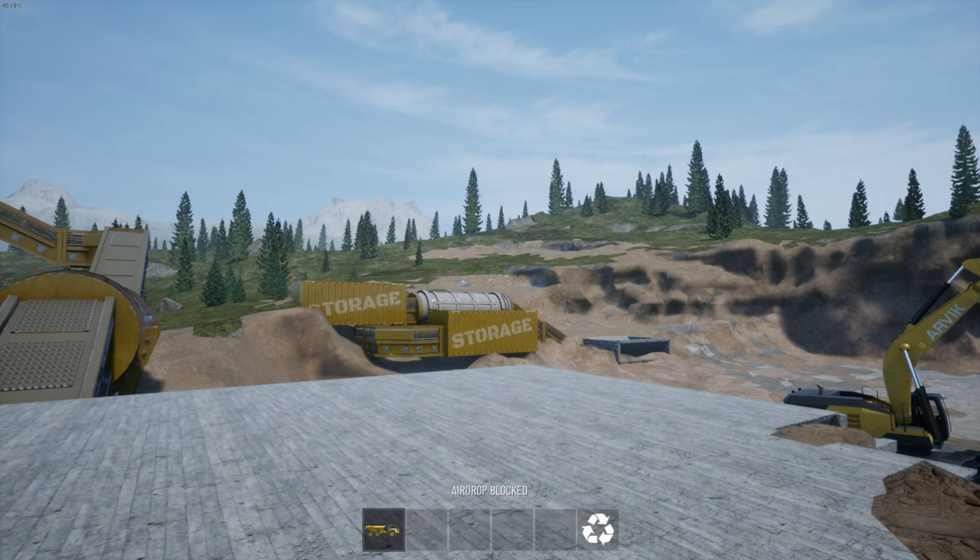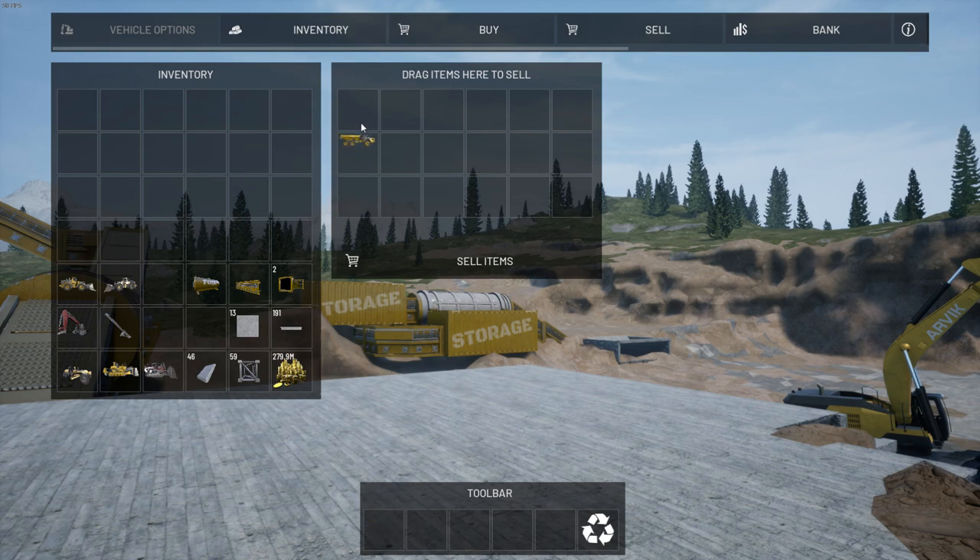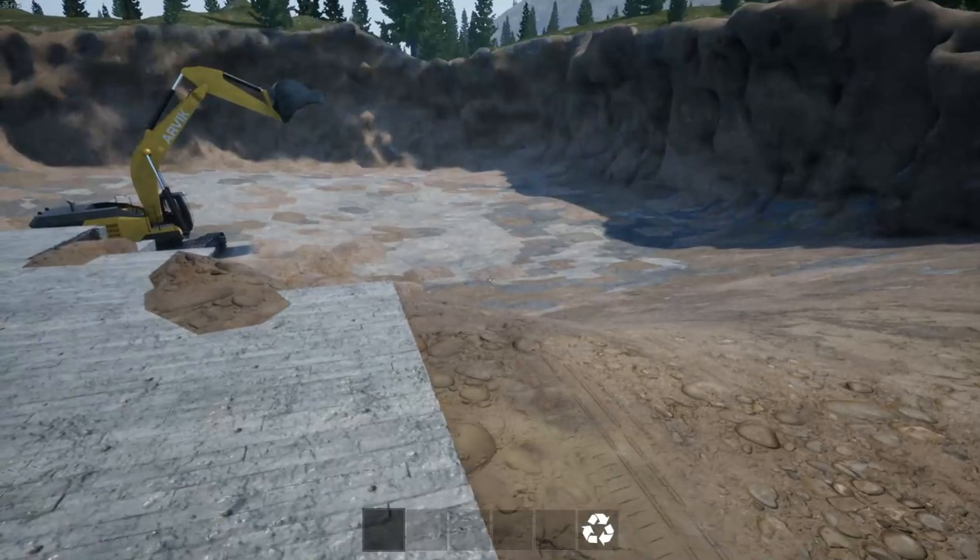Something other people have asked about is selling vehicles. In this top bar, just click the sell item, drop it in, click sell and you'll get the money back — which I'm not going to do. I want to keep my number, not that it matters with like 279 million.